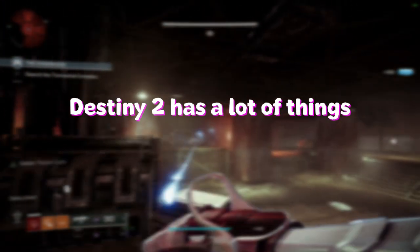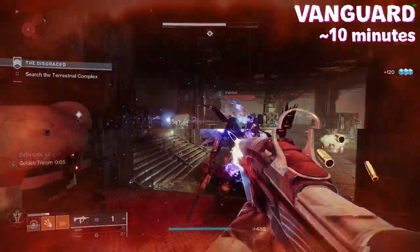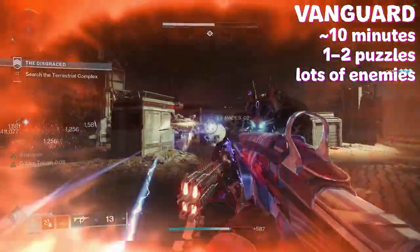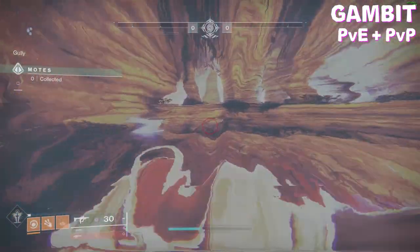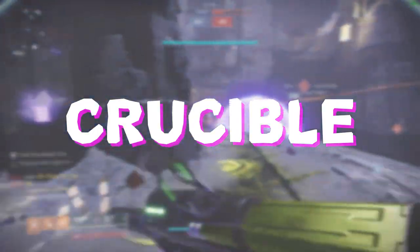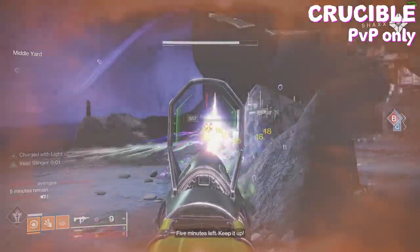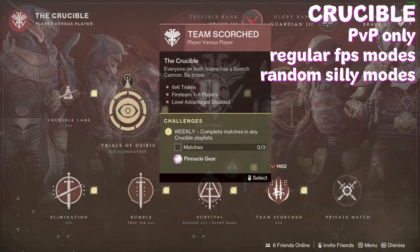Destiny 2 has a lot of things to do whether it's PvE or PvP. Strikes are basically short levels or snippets from previous campaign missions — they consist of one or two puzzles, lots of enemies, and a large boss fight at the end, with a team of three guardians. Gambit is a mashup of PvE and PvP where you and three players face off against another team to kill enemies and beat the Primeval first. Crucible is the PvP section where you face other players in deathmatch, control, or survival modes, with rotating silly modes each week.